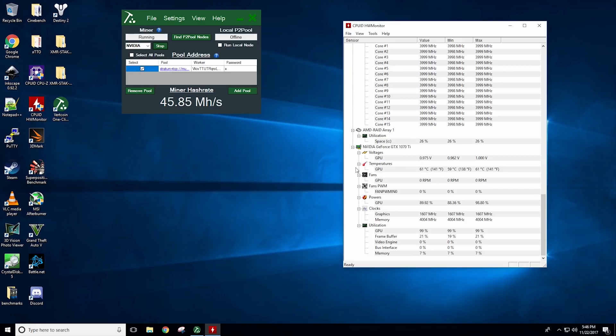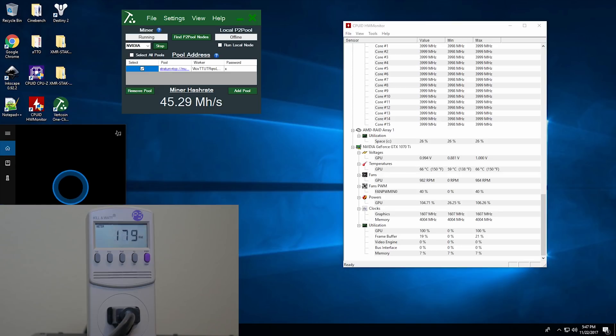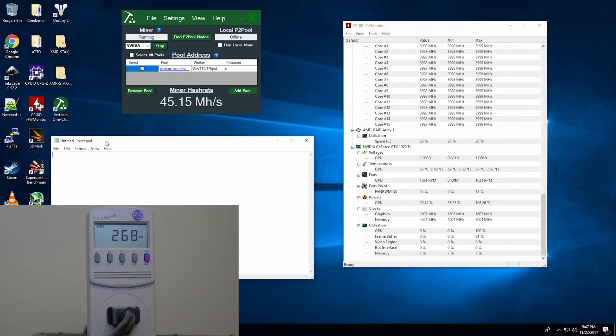So how's the performance on mining? Let's go ahead and start taking a look at it first with Lira2 Rev2. One of the more popular coins is going to be Vertcoin. We're going to be taking a look at the mining performance just at stock speeds for all of these coins. For Lira2 Rev2, you're looking at 270 watts from the total system. We are getting a whopping 45 megahash a second, and it's staying around 69 degrees Celsius with the stock fan profile.